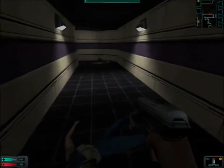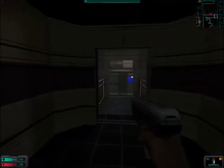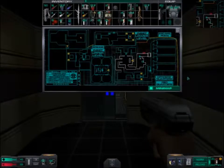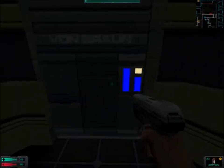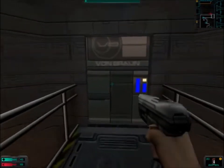Hello! Klycer here, System Shock 2. In the last part we explored a lot of the sixth floor, and in this part we just have this escape pod area to look into. So let's lean to the left, because I put my hand back in the wrong position, and then explore.